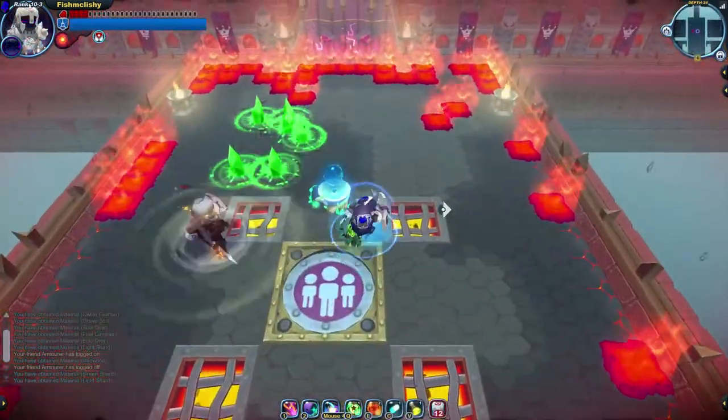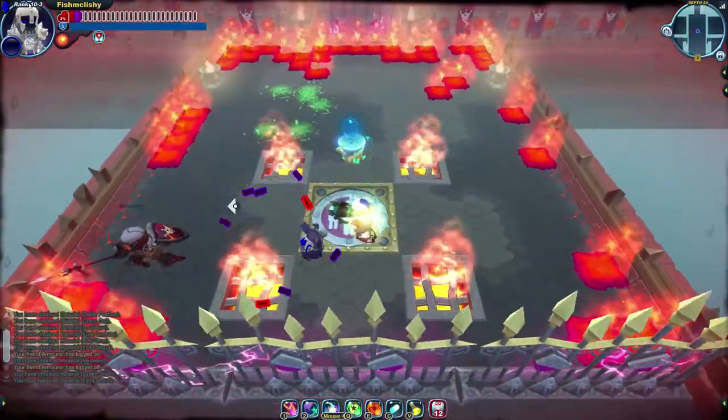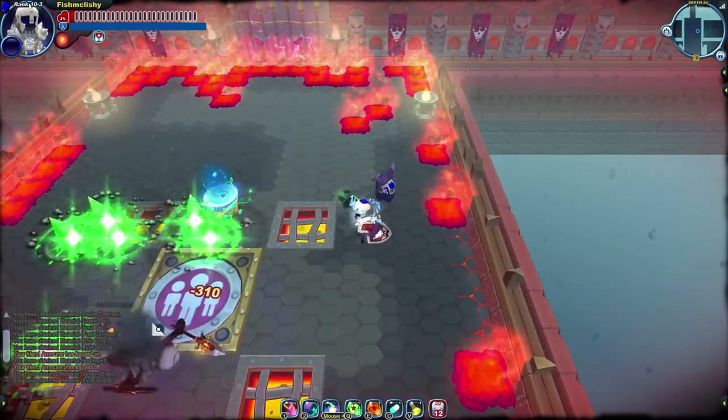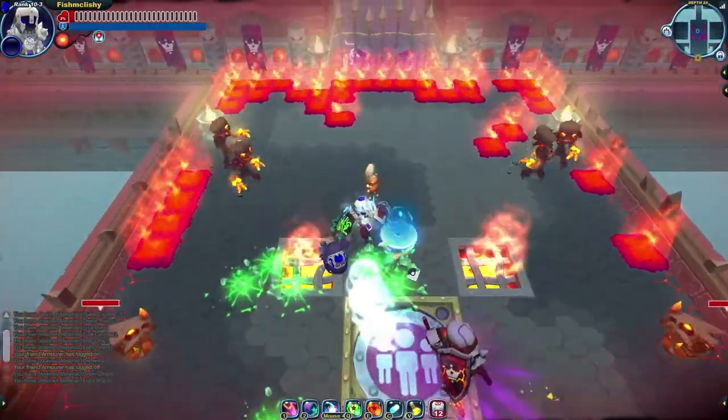Oddly enough, Mecha Knights and Almirian Crusaders will both try and shield the flare, and not the crystals. This means that by the time the crystals fall on them, they won't even have their shield up. Tortiguns end up being really solid counters to both Mecha Knights and Almirian Crusaders this way.